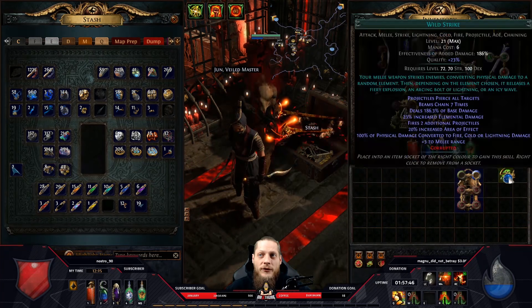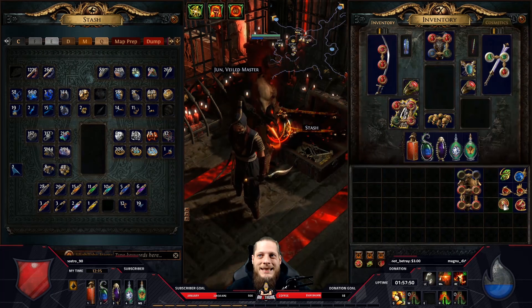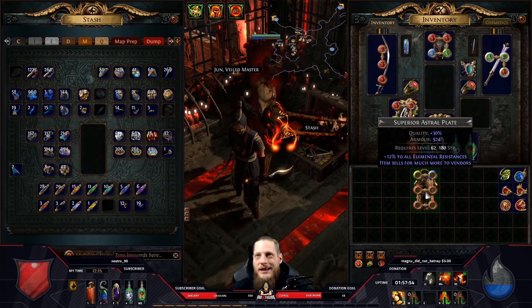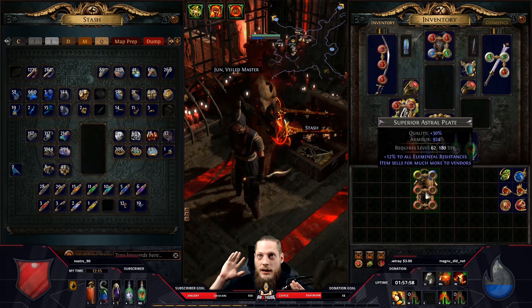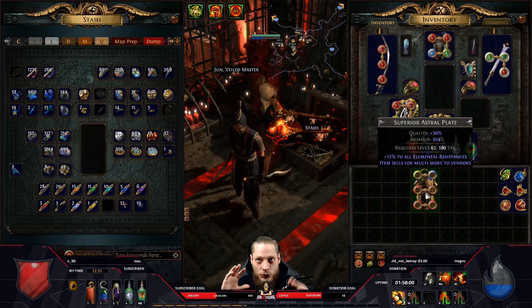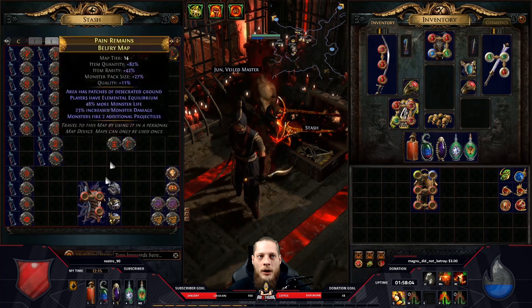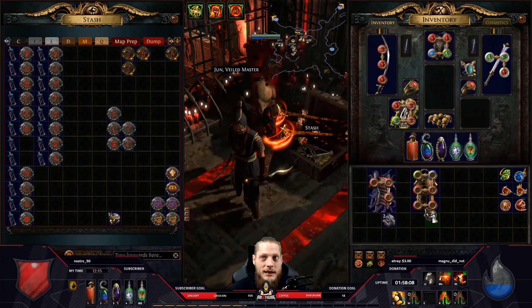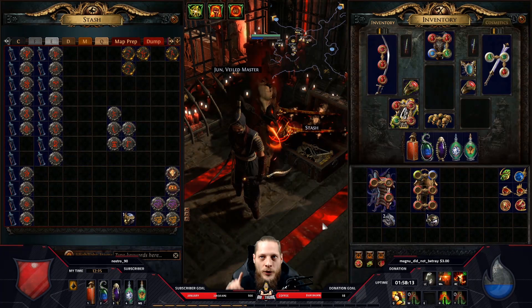What we're going to do today is try to make a beautiful chest for my fire wild strike berserker. This is the more expensive way of crafting if you want the best-of-the-best items. This is not a tutorial on how to get life on a ring - this is really high-end stuff. If you're wondering how people get such insane items, well, they need the currency basically.